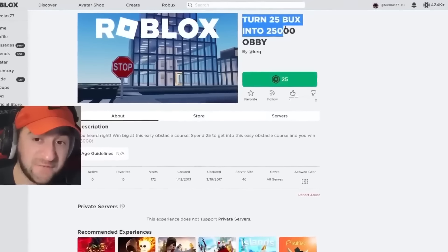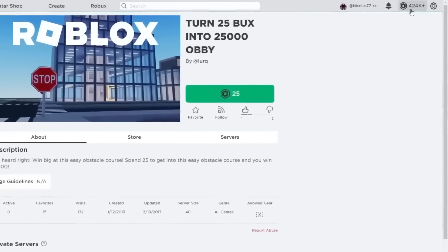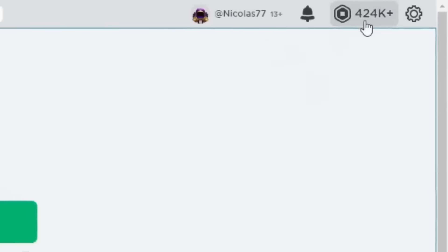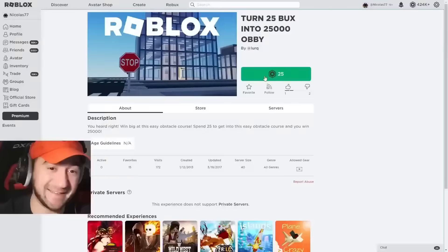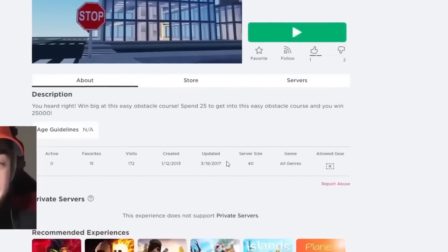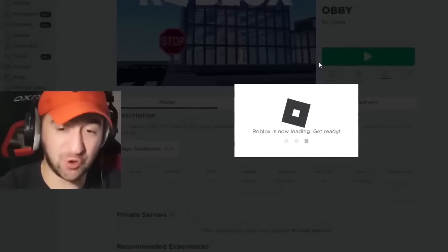Turn 25 bucks into 25,000 — Obby, you heard right. Win big at this easy obstacle course. Spend 25 to get into this easy obstacle course and you win 25,000. On my Roblox profile I have 424,000 Robux right now. If I play this game and this is actually real, I will have 449,000 after I'm done. I'm going to test this out for all of my amazing subscribers, because if this is fake, I don't want anyone falling for anything like this. This game is 25 Robux — let's buy access. This game was made five years ago and it's still not taken down — that either means it's a real game or Roblox just hasn't seen this yet.